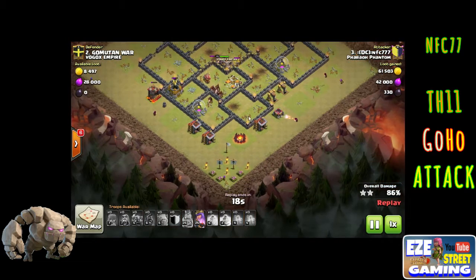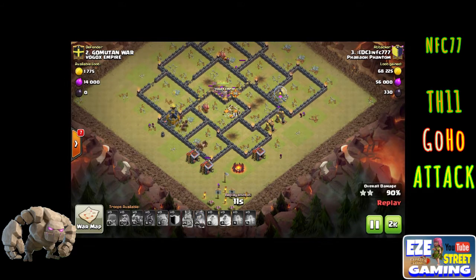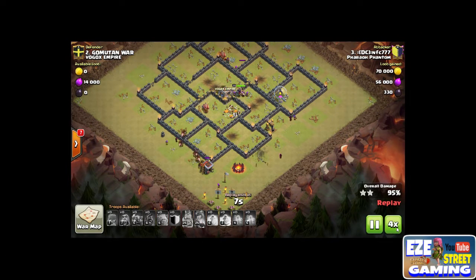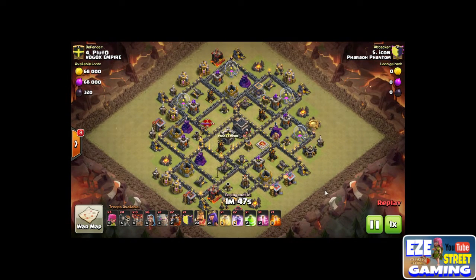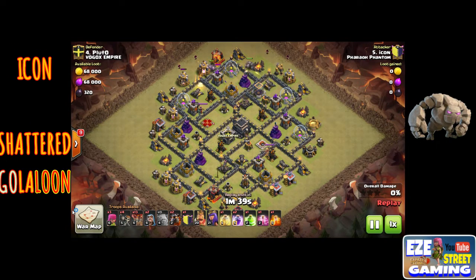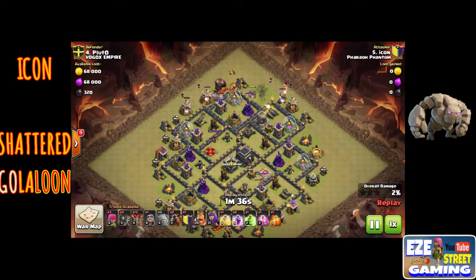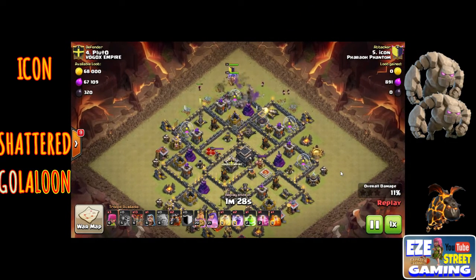A little side note on hog riders: they're great cleanup troops. They no longer take 1.5 damage from giant bombs, so you don't have to worry about one giant bomb on the outside of the wall wiping a whole pack of hogs. It's a lot safer of an attack now. Hogs are still kind of squishy, so you can't just put in forty hog riders and five heal spells and expect to get through the whole base. You really have to use a kill squad — take out the queen, take out the clan castle troops. But they are a viable alternative to air attacks.